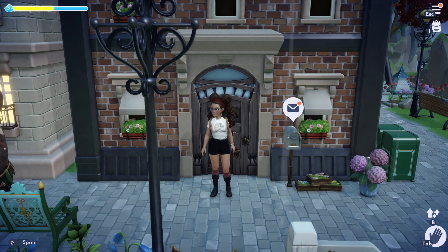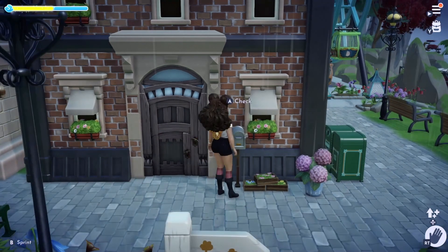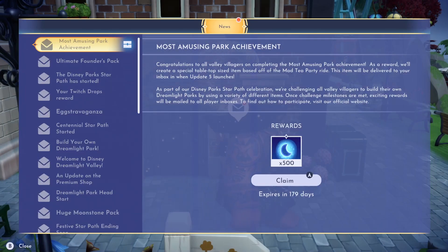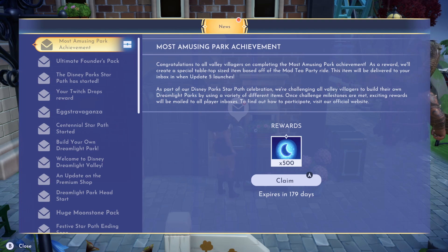We've finally completed the final tier of our community challenge, Most Amusing Park, so let's see what today brings. Congratulations to all Valley villagers on completing the Most Amazing Park Achievement. As a reward, we'll create a special tabletop-sized item based off of the Mad Tea Party ride.